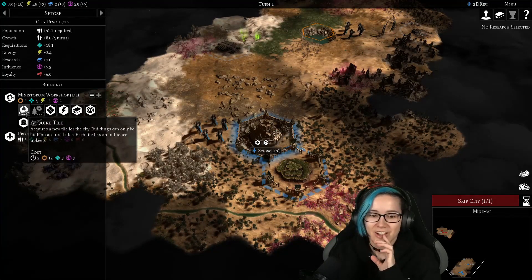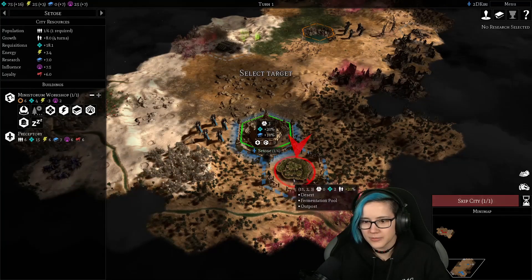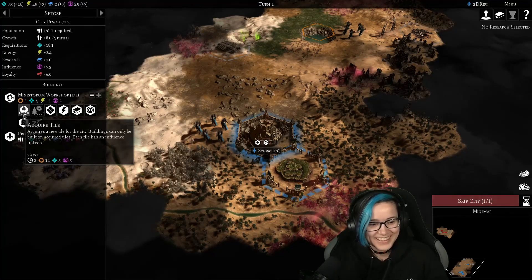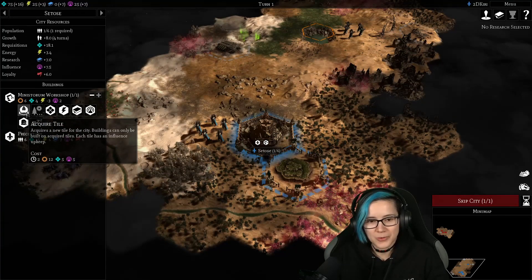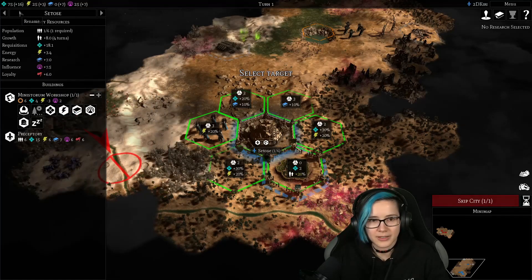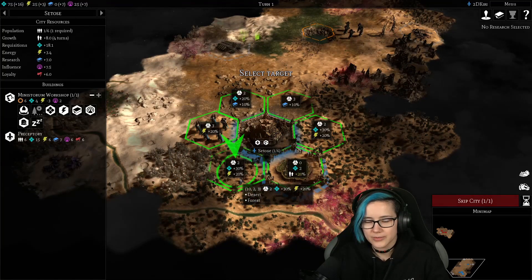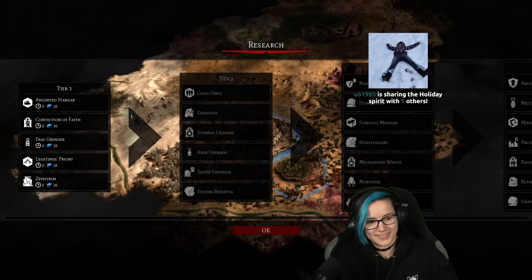We want to acquire tiles here. There's a Ministorum Depot that generates resources. I might have attacked something in the middle. What if we acquire a tile? We can do with a bit more energy — we're going to acquire this one. Research next. Thank you Yubi, I appreciate the gift sub — thank you for the support and spreading some holiday cheer.